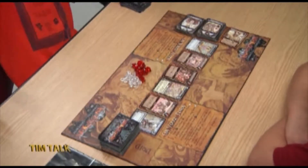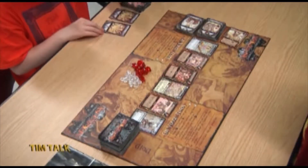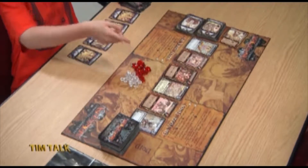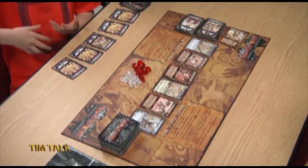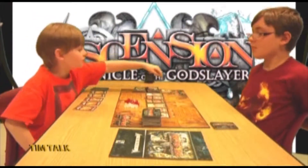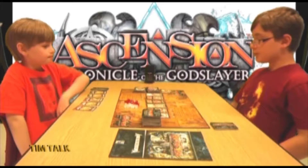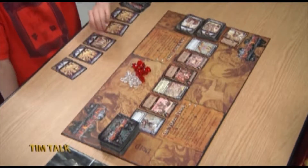When you start, you always draw five cards, and right now it's always going to be an apprentice or a militia. I'll go first. I have four apprentices and one militia. My one militia doesn't help me because the cultist requires two power to defeat it, but I have four runes to spend. I'm going to buy something in the center row — a card called the Arha Templar.